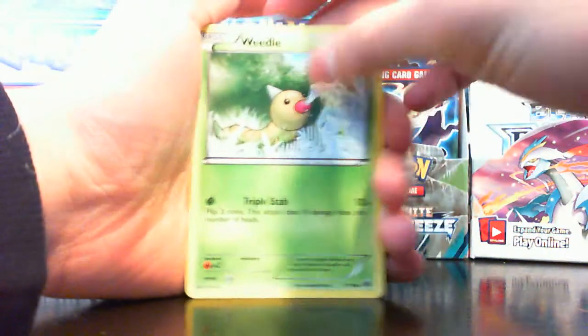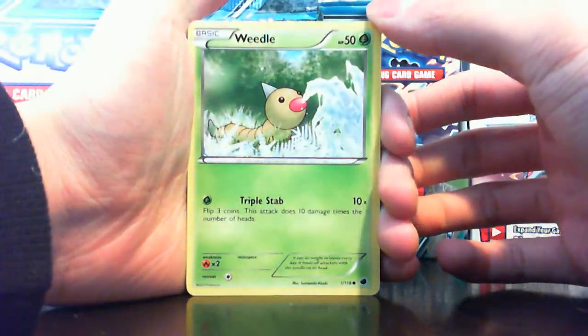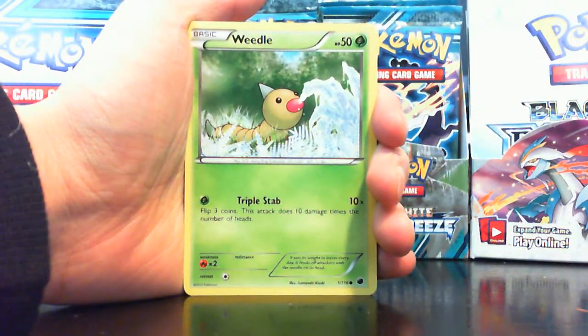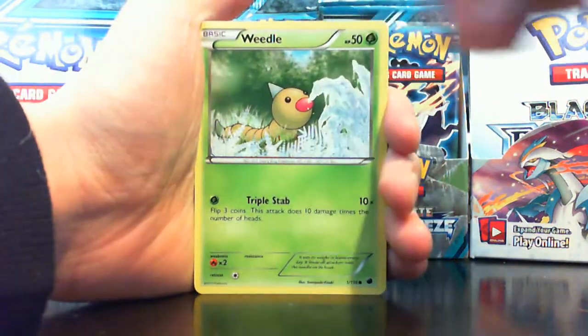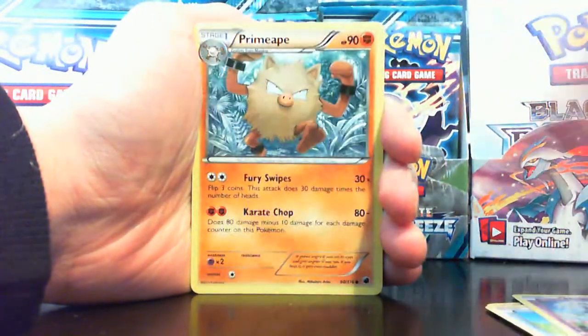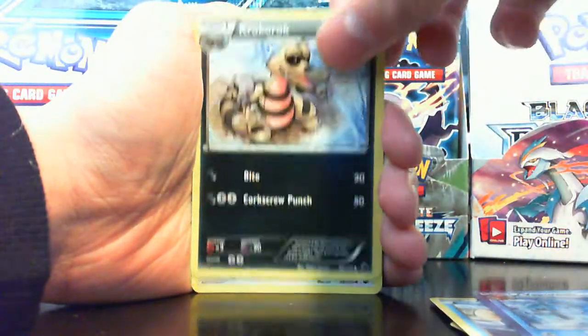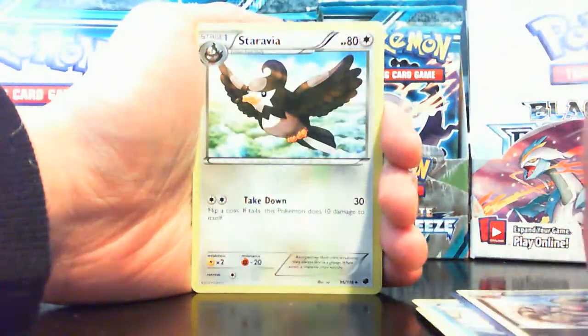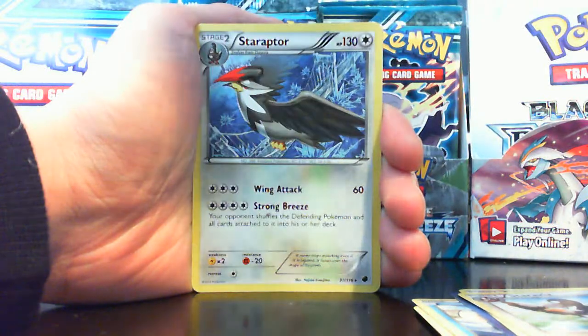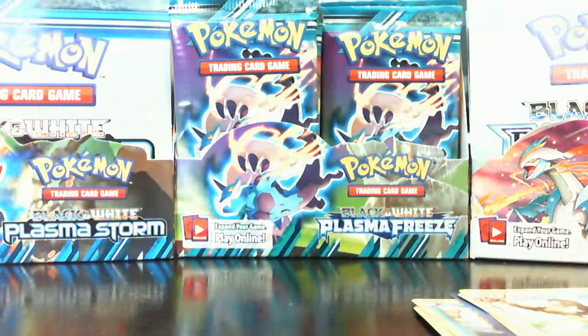Pack four, let's go. I heard some people got like one or two EXes per box, so that's pretty unfortunate for them. Some people got up to six EX slash secret rares. Really hoping for lots of pulls. Weedle, Temple, Nidoran, Primeape, Horsea, Vaporeon, Krokorok — I watched the anime, I remember that. Staraptor, Zekrom is my rare.